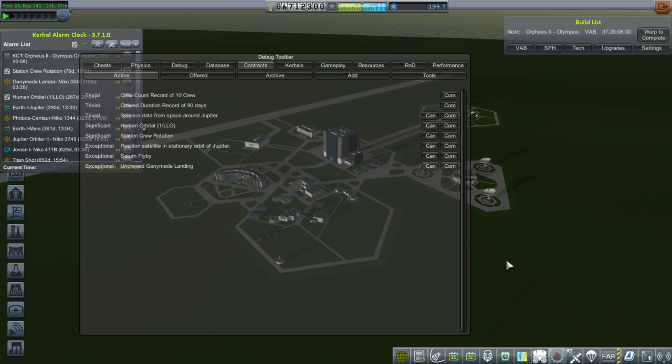Hello everyone and welcome back to my Realism Overhaul series in Kerbal Space Program 1.1.3. In this episode we begin by force completing the station crew rotation contract. For those who didn't watch the previous episode, what happened was we did a station crew rotation, but it didn't count as one because of how we put together our station — it read the significant portion of our station as the crew vehicle, and wanted that whole thing to be de-orbited instead of just the crew capsule.